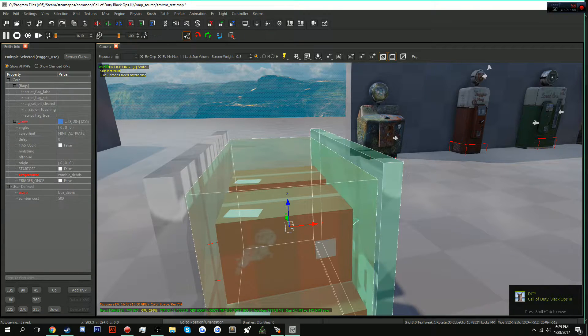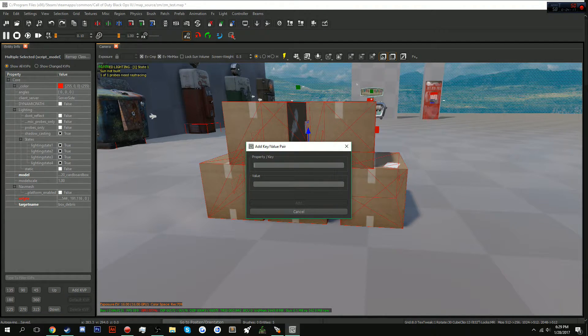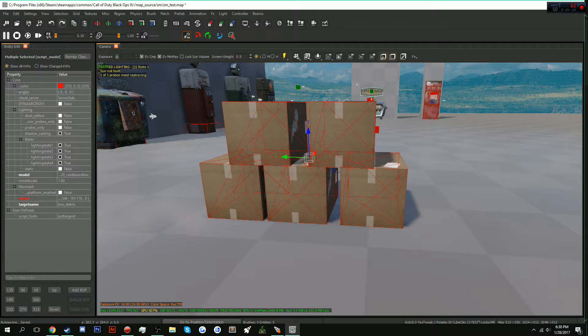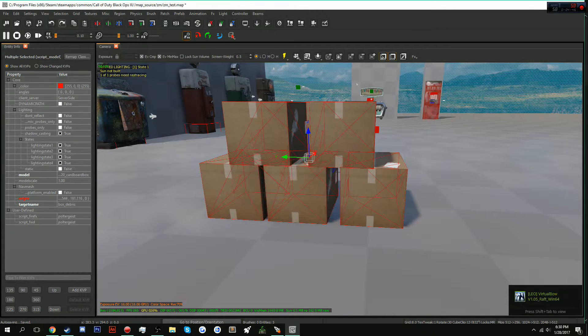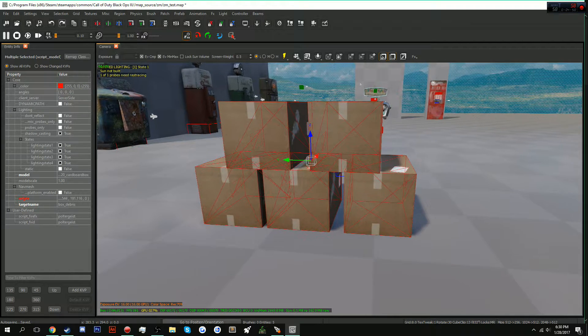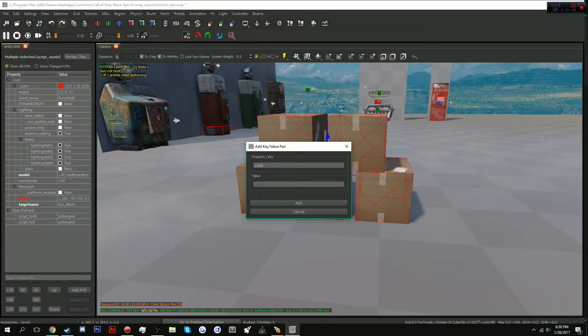To give these effects, select every single model and add a KVP called 'script_fireFX' set to 'poltergeist'. Add another KVP called 'script_FXID' also set to 'poltergeist'. We also want these to jiggle a little bit before they actually move, so add a 'script_noteworthy' KVP and type in 'jiggle'. Push add and now it's jiggling.